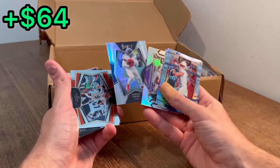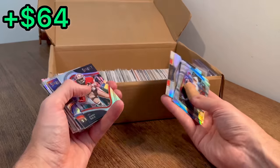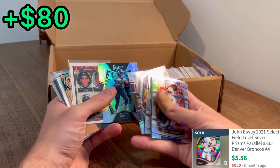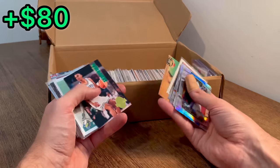Randy Moss — the GOAT. Derrick Henry. Joe Burrow — too bad that is not silver. Jerry Rice. Joe Montana. John Elway. Kurt Warner. Russell. Another Chipper Jones, top prospects, member's choice. Barry Bonds.